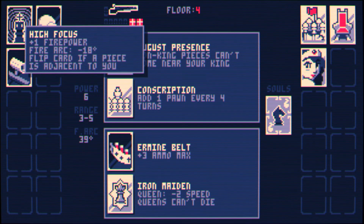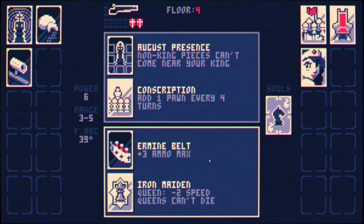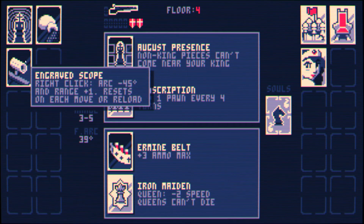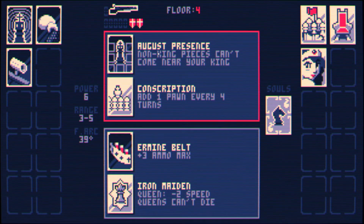August presence and high focus work very well together, but we are getting overwhelmed a little bit and that can be a problem. Conscription can mean that in the mid turns — around turn 10 — it's easy to get choked up. Queen's can't die is also very scary. I just don't have the mobility for this, and engraved scope means that you're not very mobile. I don't like this one right now, so I'm going to go with this one.